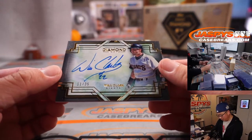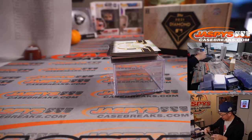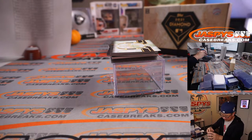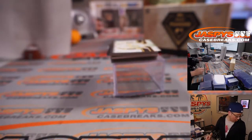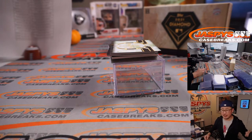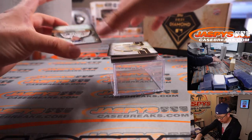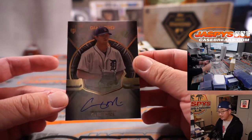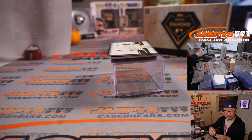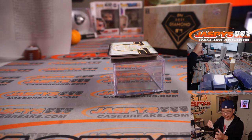Next up is Will the Thrill — Will Clark, 11 out of 25. My rivals, the Giants, are a number block team. So that'll be for Giants one, San Francisco one — that'll be for Richard. Jersey Mize — Casey Mize, nice. Seven out of 25, nice rookie auto for the Tigers. Nick L. picked up the Tigers straight up.